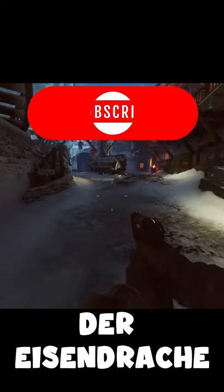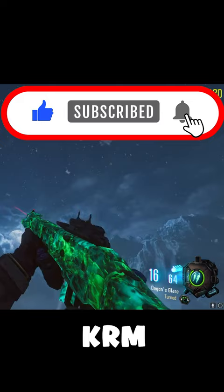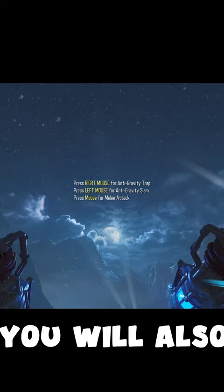62nd Der Eisendrache High Round Guide. What you're going to need is the Lightning Bow. You're also going to need the KRM with Turned, and the M8A7 with Dead Wire. You will also need Ragnaroks. Your perks are going to be Juggernog, Double Tap, Electric Cherry, and Mule Kick. You will also need the Shield.